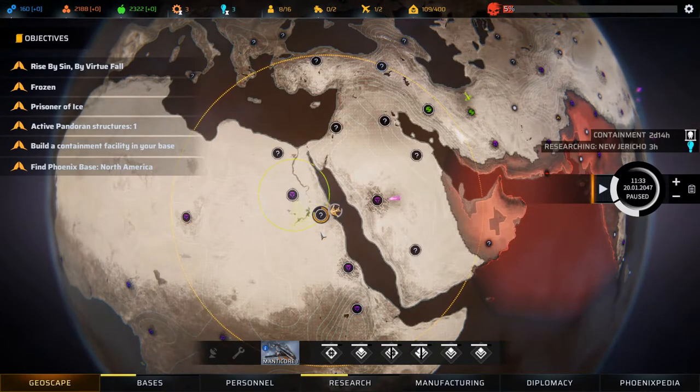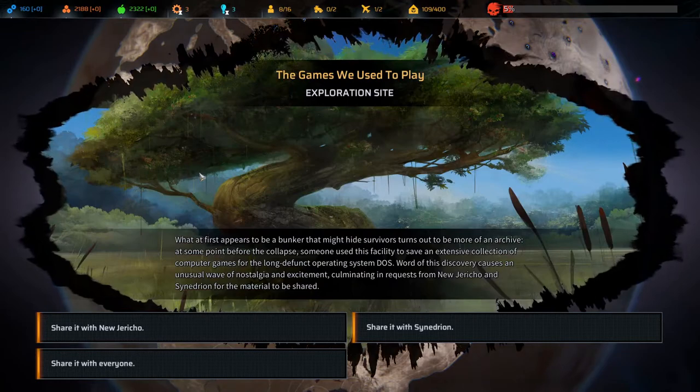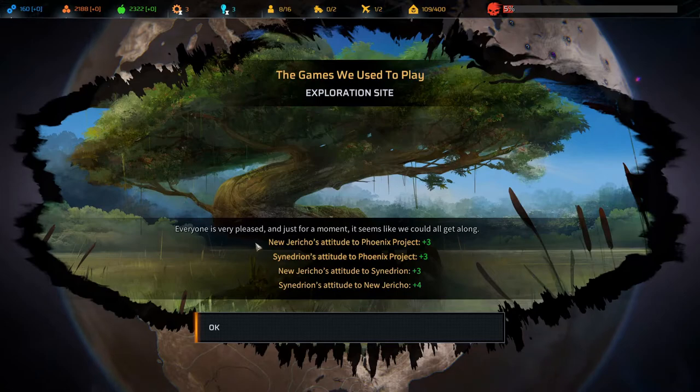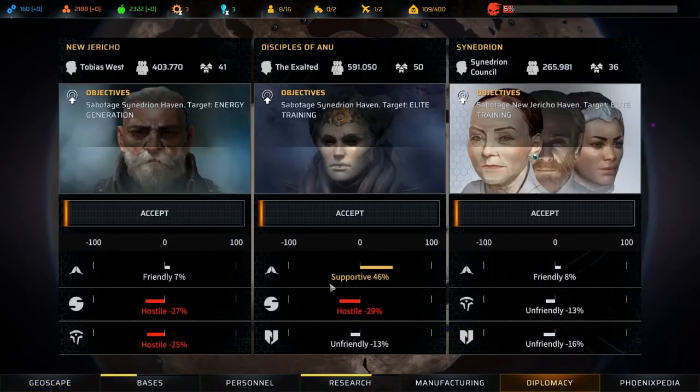Exploration site — what first appears to be a bunker hiding survivors turns out to be an archive. Someone used this facility to save an extensive collection of computer games for a long-defunct operating system. Word of this causes an unusual wave of nostalgia and excitement, with requests from New Jericho and Synedrion to share the material. We'll share it with everyone — so New Jericho likes us a little bit better, Synedrion likes us a little bit better, and both like each other a bit more. Unfortunately the Disciples of Anu didn't really care.